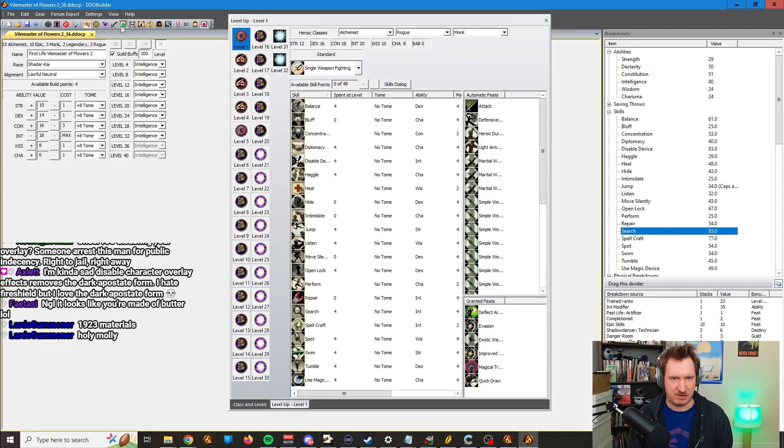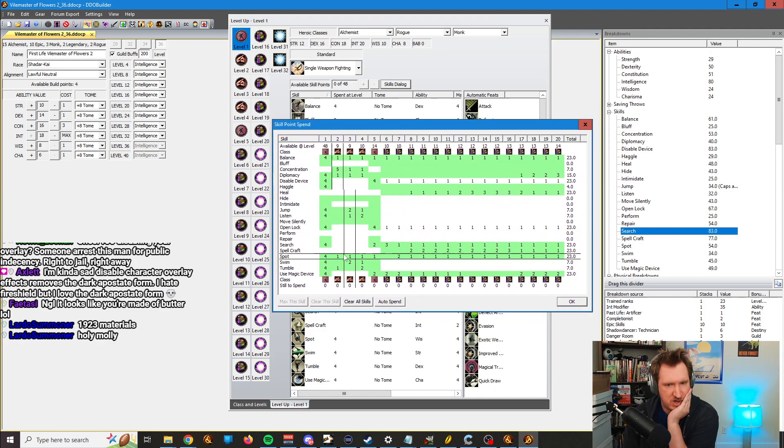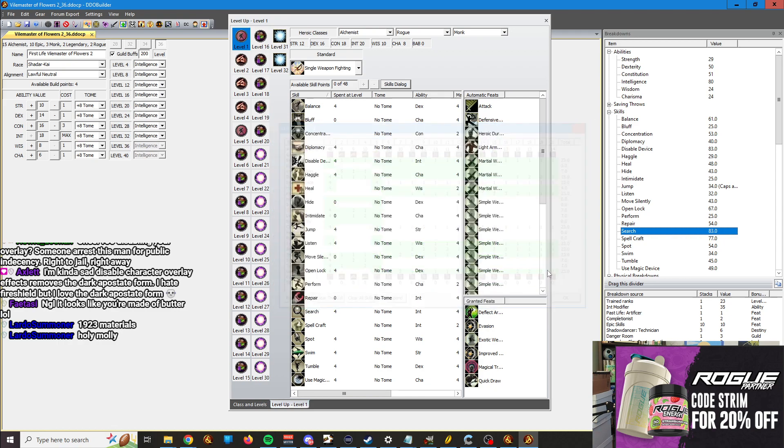Then we have the Level Up screen. I only use this screen to get to the Skills dialog to set up your skills. This is pretty self-explanatory — you click to spend the skills. You can either max it. If I click a skill and then I press max, it'll spend all the points in it. Pretty straightforward.